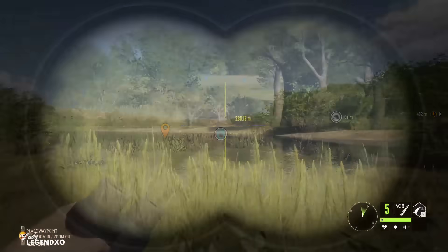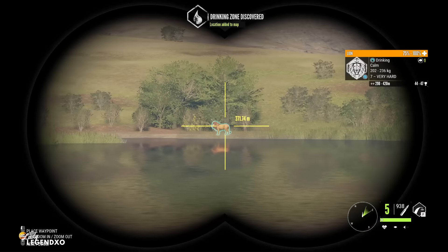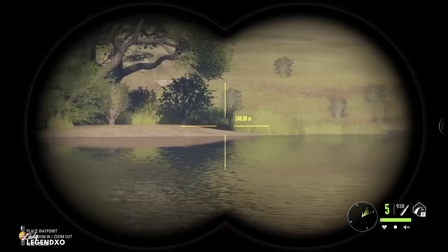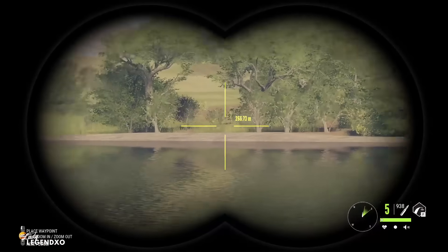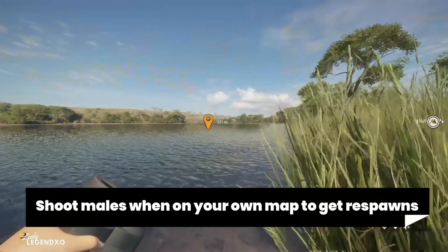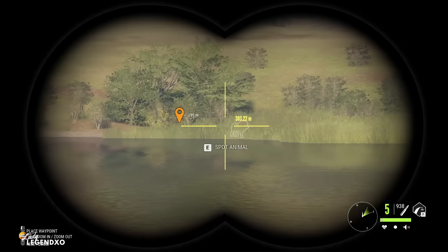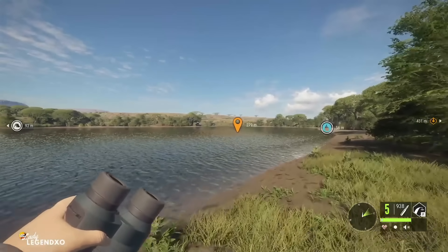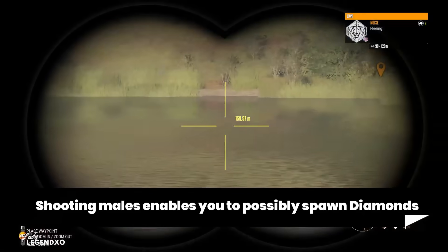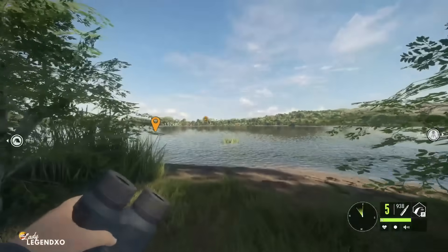We're going to very patiently run around the lake and spot around the distance. There can be lions tucked away up here, so I'm going to be very thorough and make sure I check the entire perimeter of the lake. If I don't find any nine legendary lions, what I would do is shoot the seven if you are on your own map — that is going to give you a respawn, which means next time you come to this lake you are going to have a different lion here. The more animals you shoot, the greater the chance of spawning your own diamonds on your own maps.